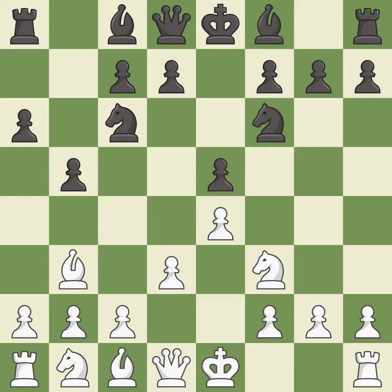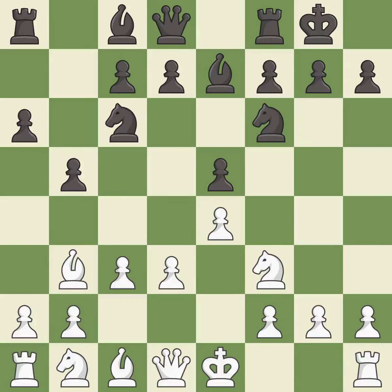This move puts the bishop on a safer square. This activates a bishop by developing it off of its starting square. Castling gets the king to a safer square, out of the center of the board, while also developing a rook. Castling kingside tends to be safer because the king is further from the center.